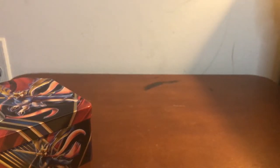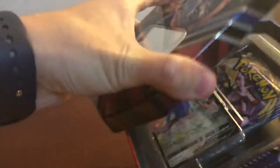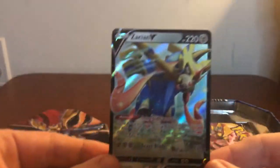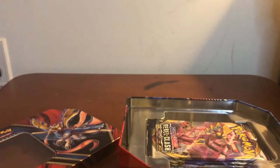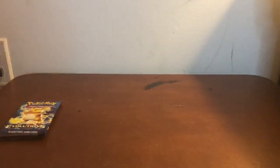I'm going to assume the second box will be exactly the same. Opening the Zacian tin — here's the Zacian V promo card, looks really nice. And yes, the exact same contents: two Rebel Clash, one Sword and Shield, one Burning Shadows, and one Evolutions. So we have a good little bit of stuff to open. We're going to save the Evolutions cards for the end, obviously, and start with Burning Shadows, then Rebel Clash, then Sword and Shield, then Evolutions.